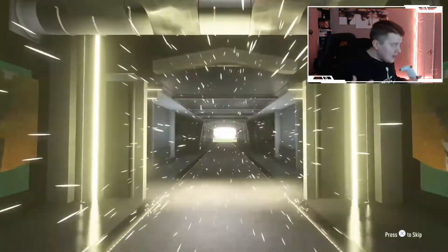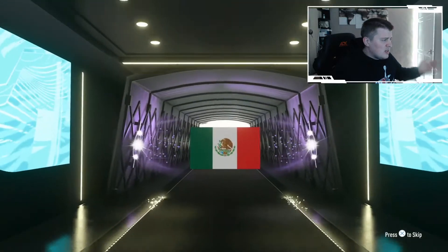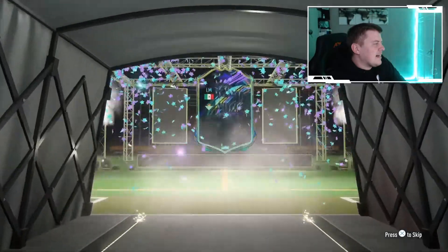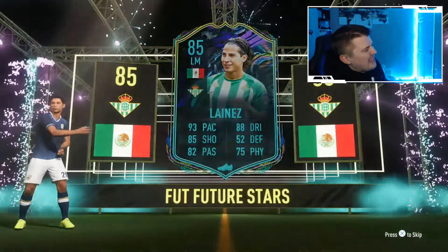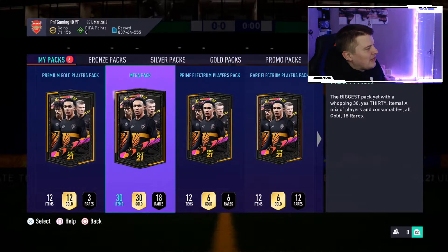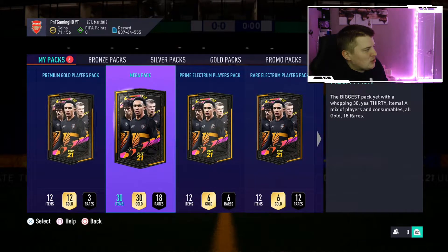Just to spice it up, let's open the FUT birthday party bag. Not expecting anyone good - please walk out! It's a FUT birthday - Future Stars Linus! Shout out to Castro, he loves this guy. 85-rated Linus - shout out to any Mexicans watching as well. He's alright but he's definitely not going to make my team.